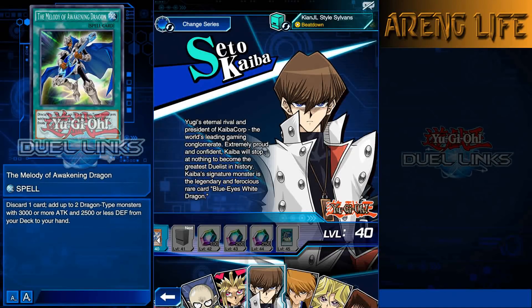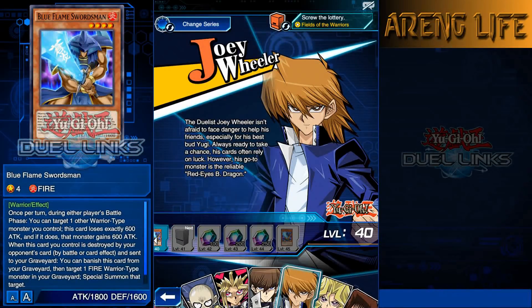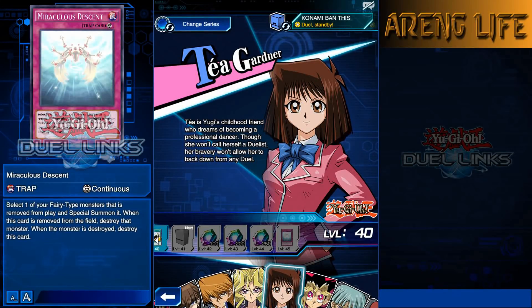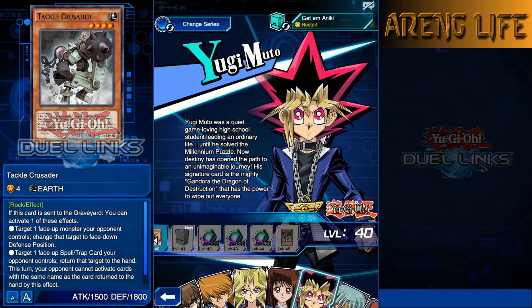Joey Wheeler's got another Blue Flame Swordsman. Mai has Amazoness Queen, getting that Amazoness support which is pretty cool. Téa's got a pretty good card called Miraculous Descent - this works in fairy or counter fairy decks. You banish a fairy and draw two cards, then on your next turn you can activate it on your opponent's turn to basically special summon from the banish pile, kind of like a Call of the Haunted but for fairies. Little Yugi brings us another Tackle Crusader.